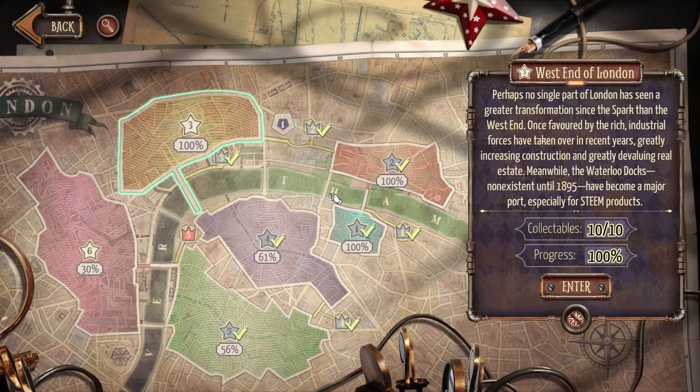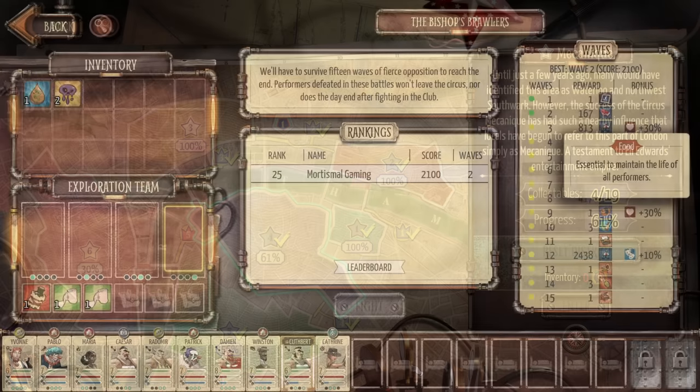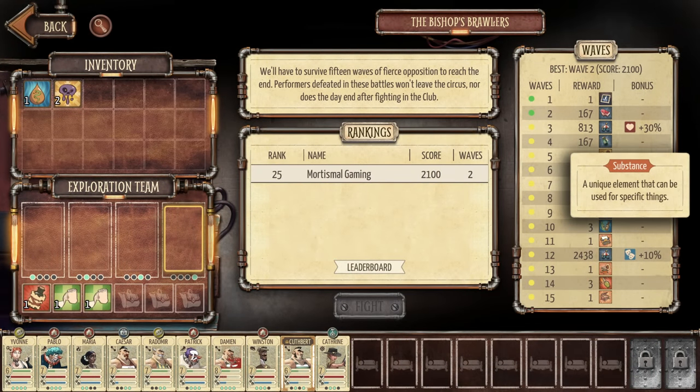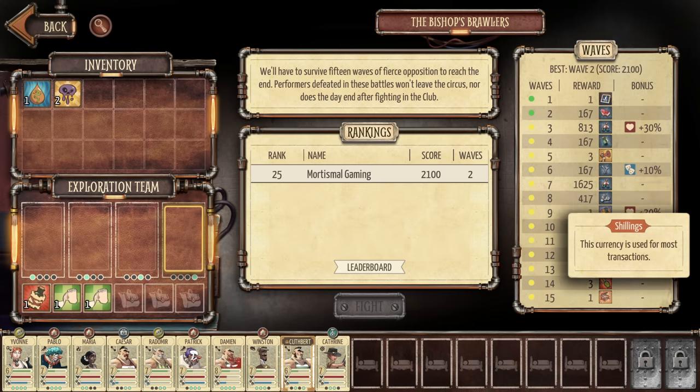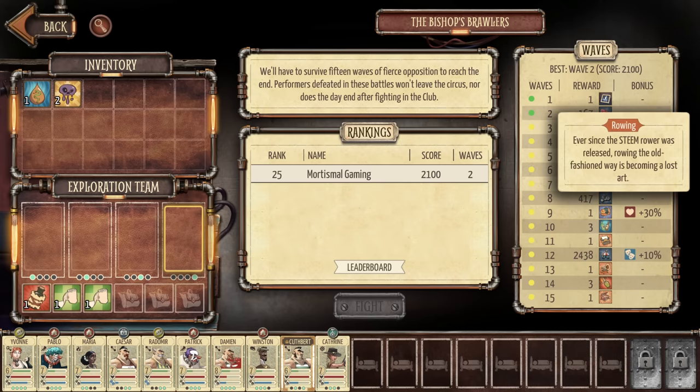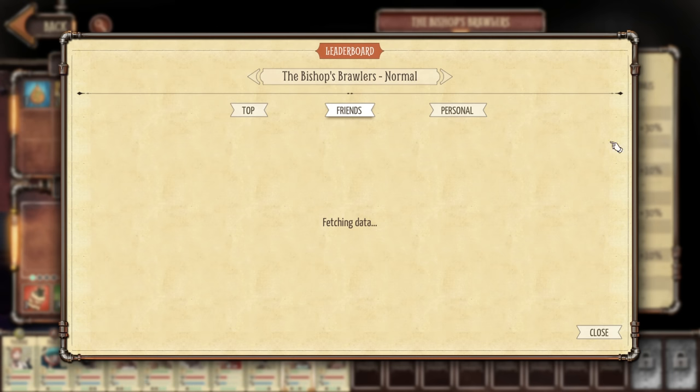After you complete a district, special encounters called Kings of the District will pop up — a sort of special fight at the end of each district offering special rewards. For the most part, these were pretty easy, to be honest. However, there are also clubs. Clubs are you fighting against 15 waves of enemies at a time for increasingly good rewards. Unlike everything else, clubs don't kill your performers and don't end the day — you basically have free reign to try the clubs as much as you want. It's more of a combat challenge that doesn't affect the game too much.